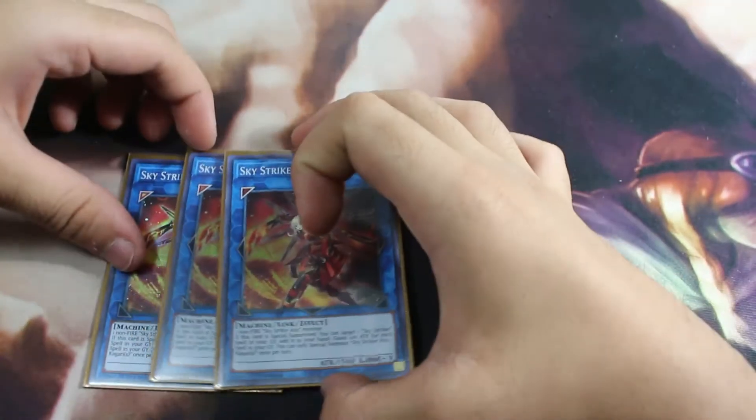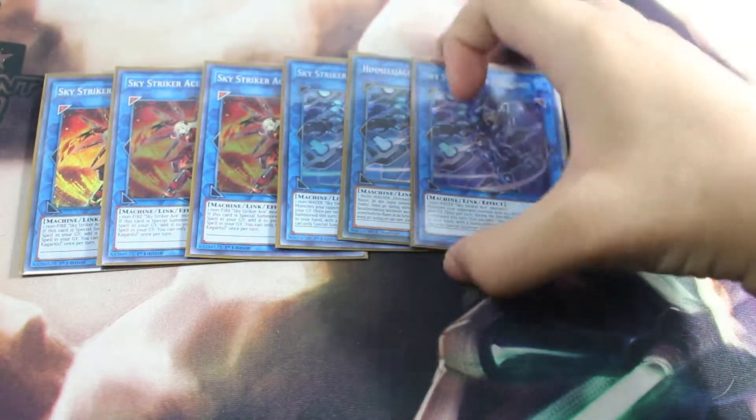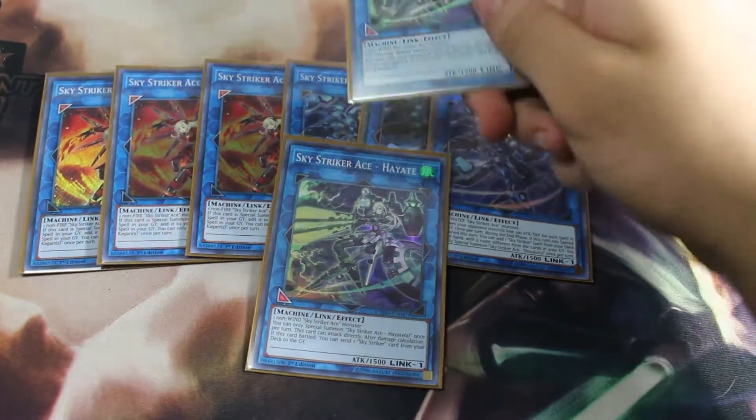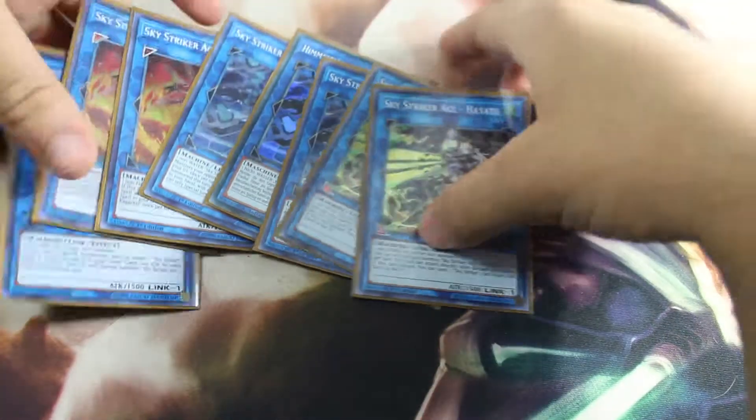Now going to the extra deck. For the extra deck, we have triple Kagari. These are not ultis — I only have one copy and really want to get my hands on two more. Triple Kagari is the main monster; if you don't have this card, you basically can't play Sky Strikers. Next, triple Shizuku. If Konami releases more Sky Striker link monsters, I'll probably cut this to two, but three is amazing. Next, double Hayate. This card is basically Engage — just attack, dump Engage, then add Engage back with Kagari. If your opponent doesn't negate that, but you play Called by the Grave a little bit — well, you get the point.